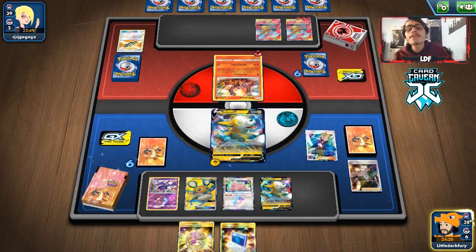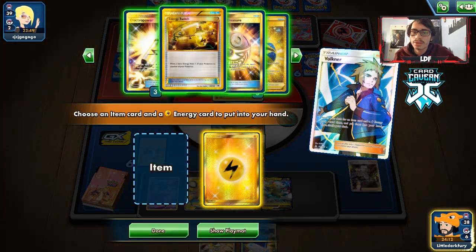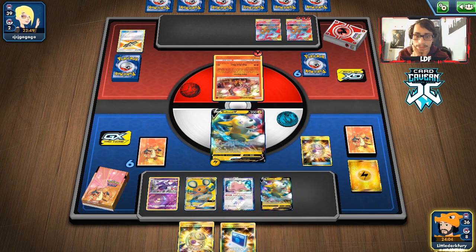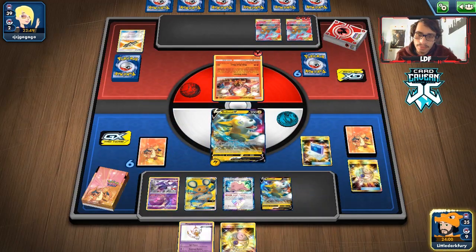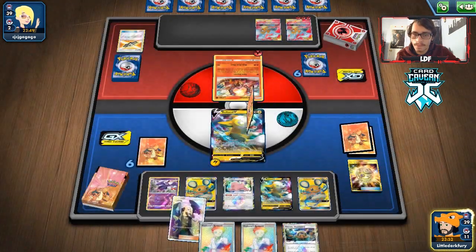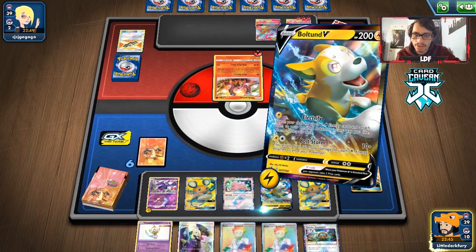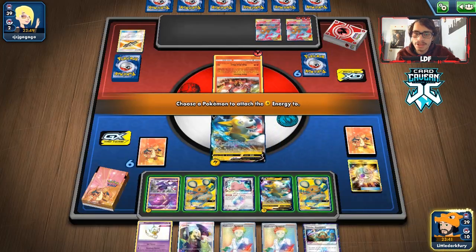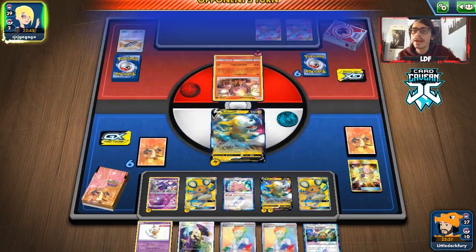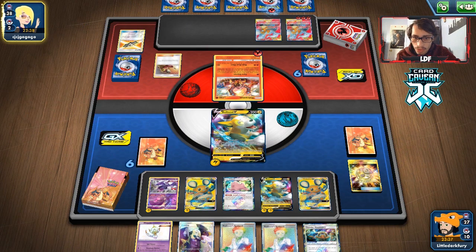We go double Dedenne Change trying to get a better hand. We're probably going to Electrify this turn anyway. We do get some draw support but not a second Naganadel. We play Electrify and put one energy here and one on the other Boltund so we don't have to load up one Pokémon. Our opponent just needed an energy to Double Blaze us. They had the Welder and we're down one Electro Power — I don't think it's possible to knock them out next turn.